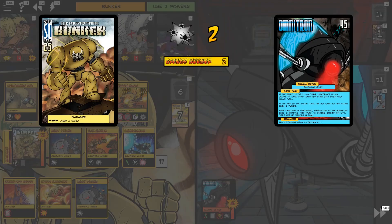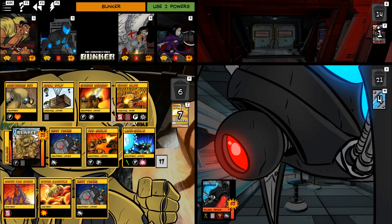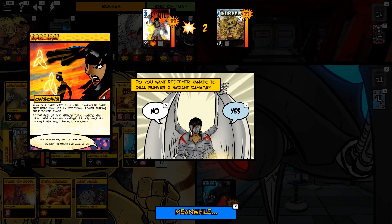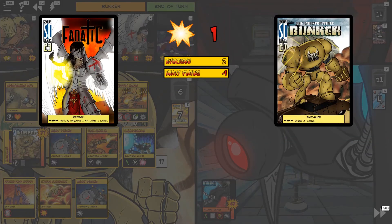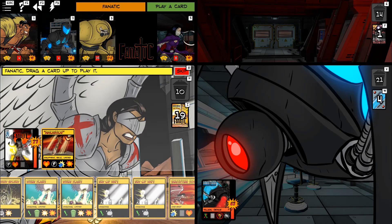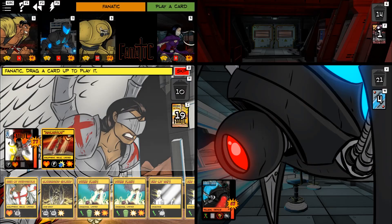How much is Interpolation Beam going to do? One — Bunker can ignore that. Now with Embolden I believe we're going to get another power use. Can't draw cards through Initialize, so we'll do some damage. We don't need to do any more damage. Now we're sort of in tank-turtle mode. That was cool — I don't know if I've ever Emboldened Bunker before. I feel like we're entering the end game — it might be time to go Divine Focus, and that would start getting through Omnitron's damage reduction.